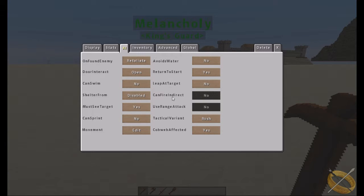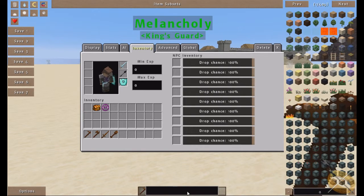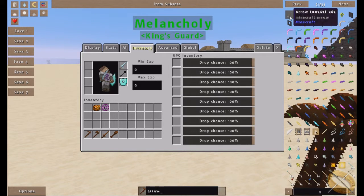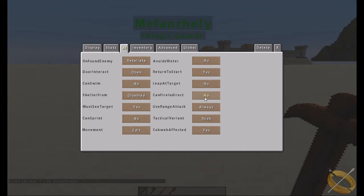'Can fire indirect' works similarly to 'must see target' but requires a bow and arrow. Let me quickly demonstrate — if we place an arrow in the NPC's inventory, that enables them to fire. Going back to AI, 'can fire indirect' then determines whether they can shoot at you without line of sight — yes or no.